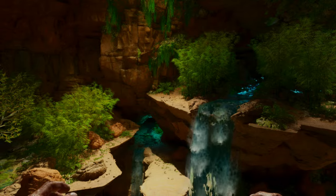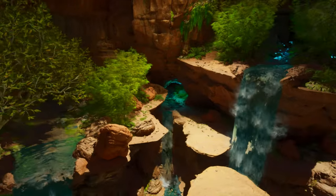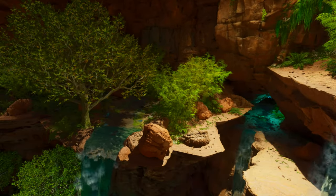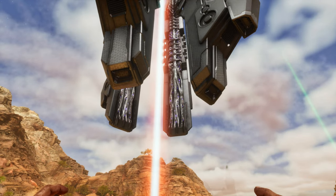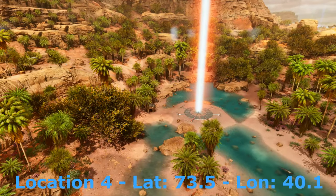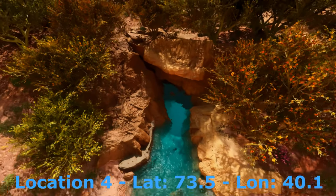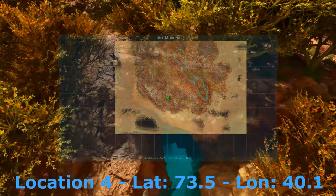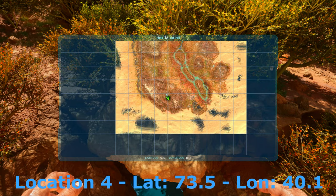This might be the single most OP base location for PvP in all of Ark Survival Ascended — an absolutely massive cave suitable for Alpha Tribes and anything in between, basically an entire underground biome with loot drops and everything. We're right here at the base of Red Orb, and if we look just to the south, you're going to see this little river that comes out from the rock. The exact entrance to the water is 73.5, 40.1.